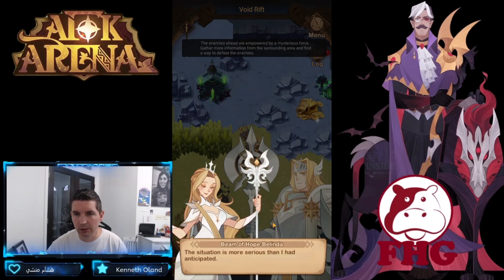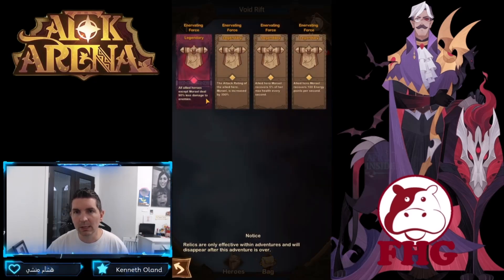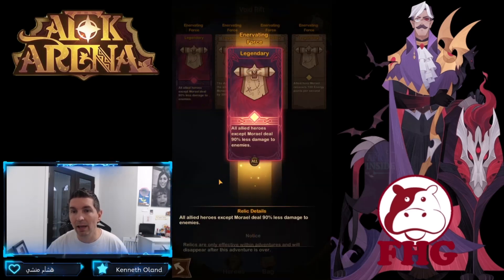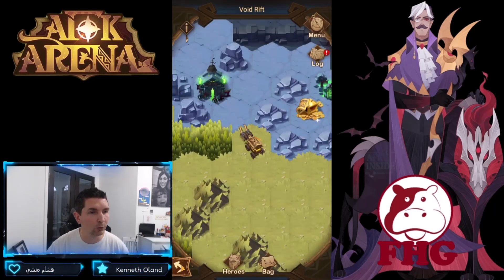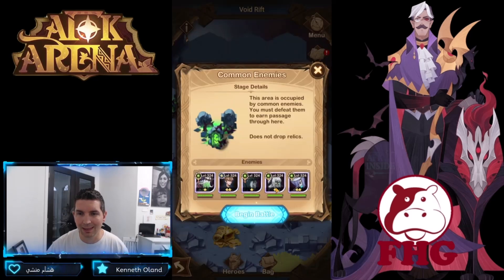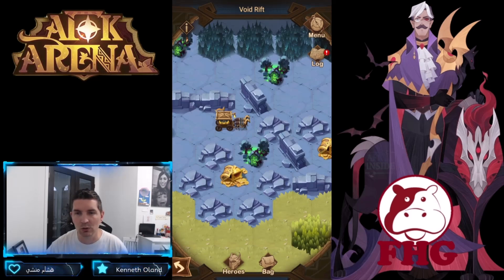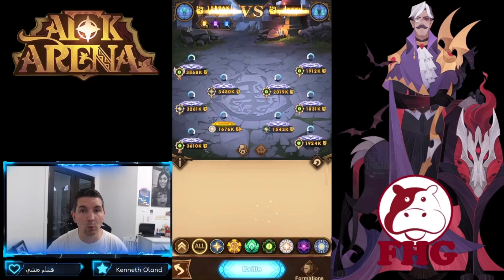A couple more camps, and it looks like it gave us a relic. The situation is more serious than anticipated. Looking at the relic — it's for Morael: all allies except Morael deal 90% less damage to enemies. So we absolutely have to put her in the team to reduce difficulty for the rest of this Void. These look like new, tougher camps ahead, so let's see how strong they are and drop Morael in.